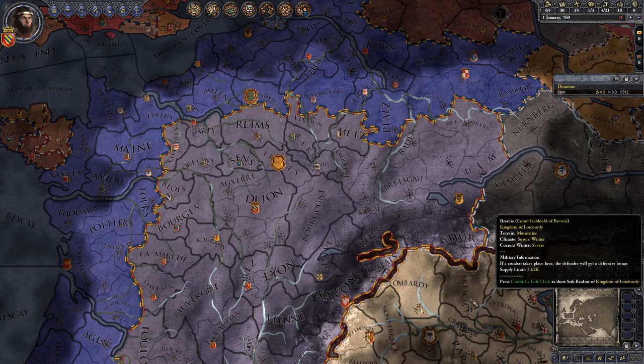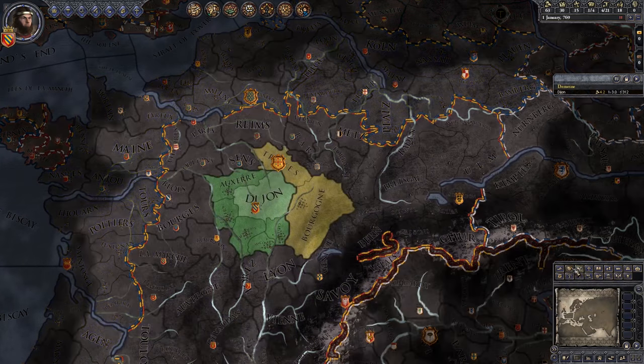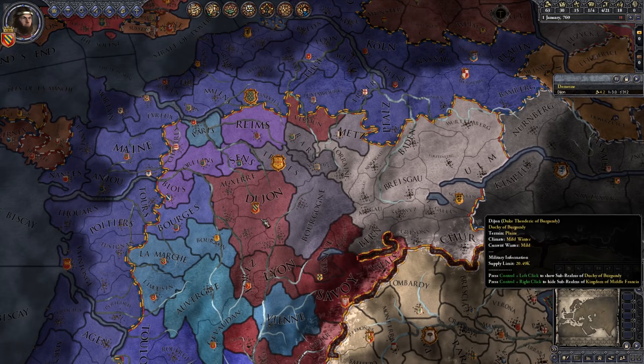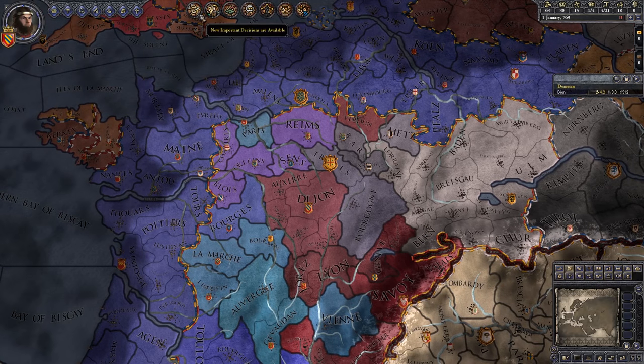So let's make sure we have the right view on. We'd like to see our realm. Let's just go and — is it shift-click, control-click? There we go. There's Burgundy — there's us there.